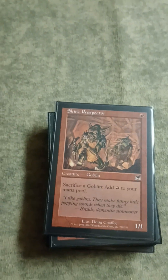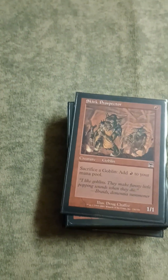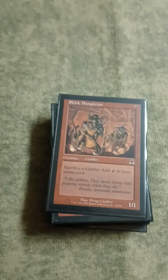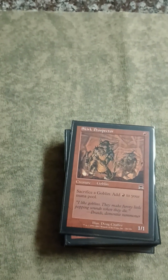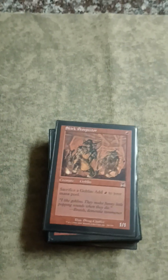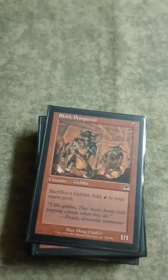Skirk Prospector is a very important card for negating damage dealing effects, fogging, adding mana, and it's a good part of the combo with Krenko - making a million dudes, sacking them, then putting Krenko back into play, casting him again, activating him again, and so forth. Skirk Prospector just does everything. Very, very sweet card.